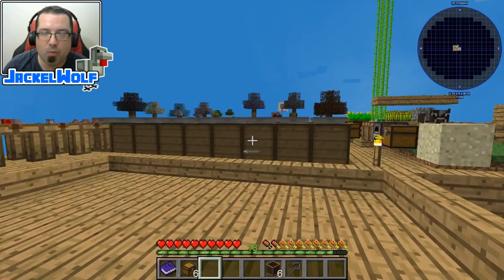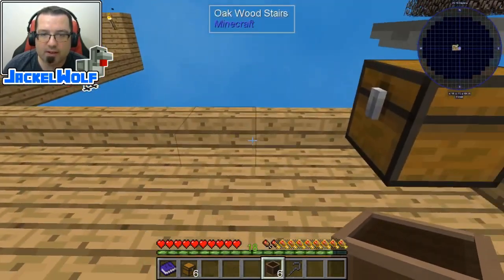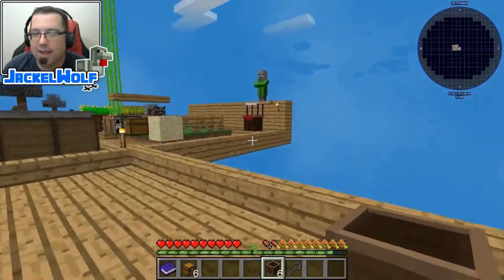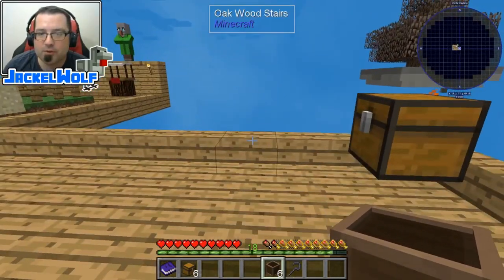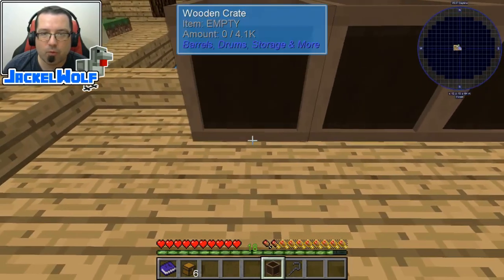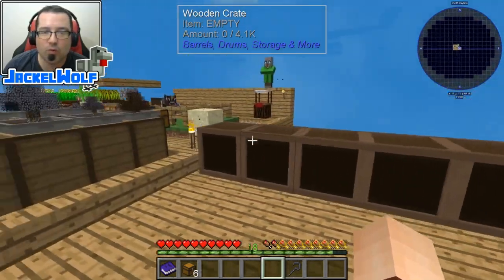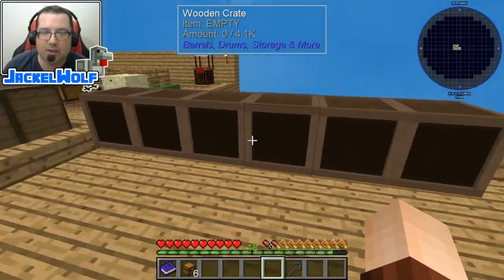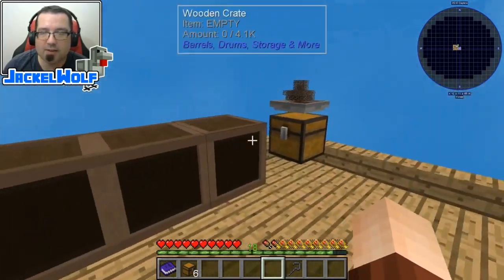Now we're going to come up with a way of sorting items out a little more automatically than what we were doing with the cabinet. I've got some wooden crates and you can set this up any way you want in your world. For demonstration purposes, I'm going to go one, two, three, four, five, six. It's going to depend on what you want to collect in the system - that's how many wooden crates you're going to need. So I've got six out here.